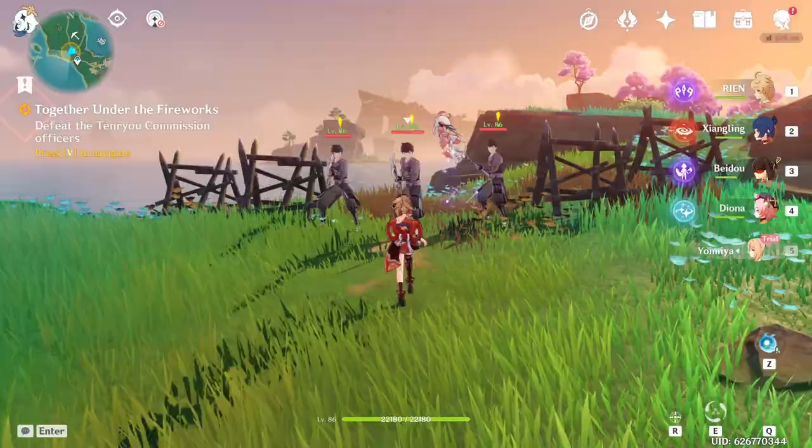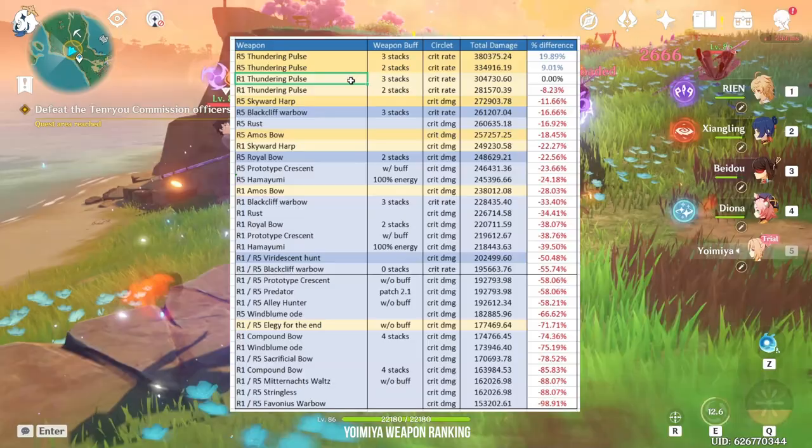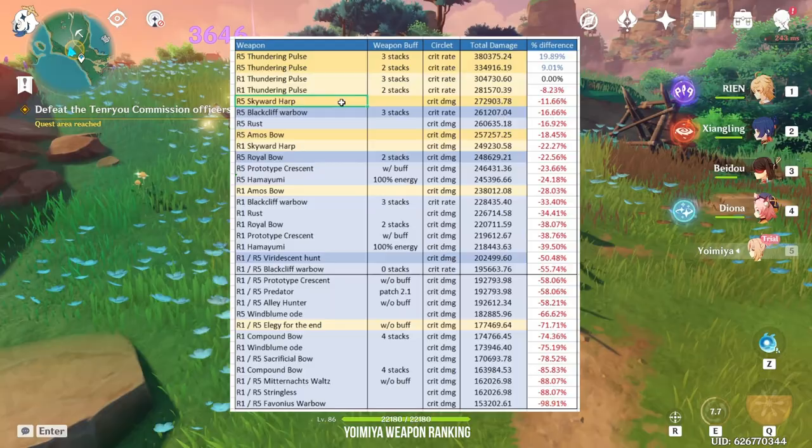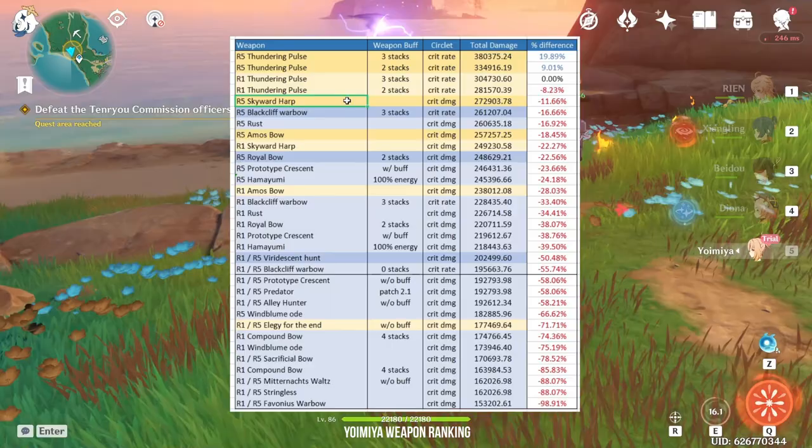Next, we move on to her weapons. I've done a series of DPS calculations to determine her weapons from best to worst. To no one's surprise, Thundering Pulse is the best in slot. In fact, an R1 Thundering Pulse outperforms even an R5 Skyward Harp. This is because the Thundering Pulse scales so nicely with normal attacks, which is just perfect for Yoimiya.